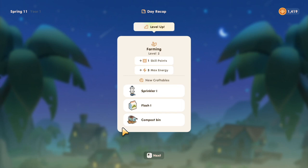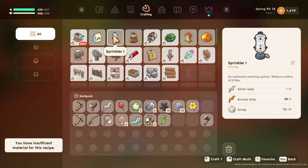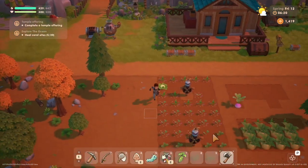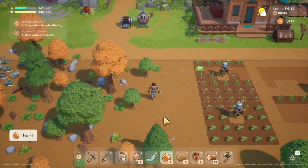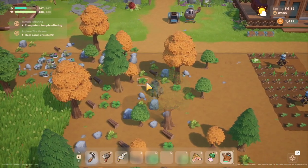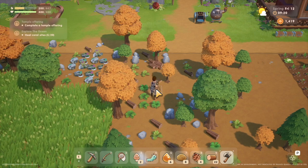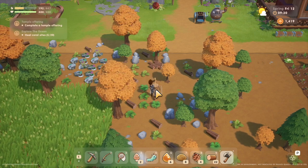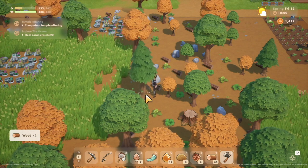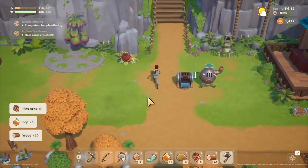We leveled up in farming — we can now craft a sprinkler! The recipe needs silver kelp and bronze kelp and I only have one silver kelp. We build the composter and put it next to our furnace for now. I have four pine cone seeds — I just need one more, and that's the tree that will give us our final pine cone. Moment of truth — no pine cone tree yet, but this is the tree that gives us the ability to teleport.